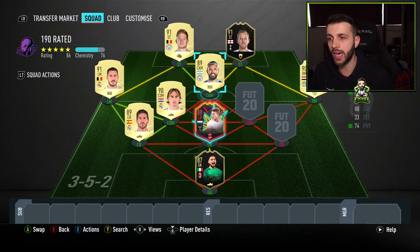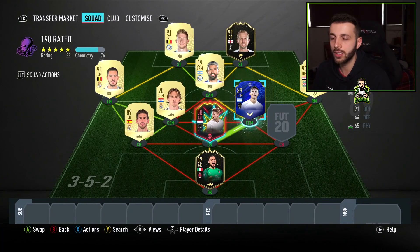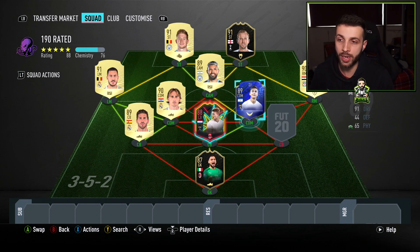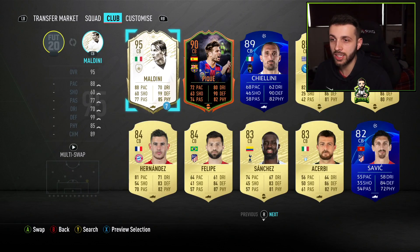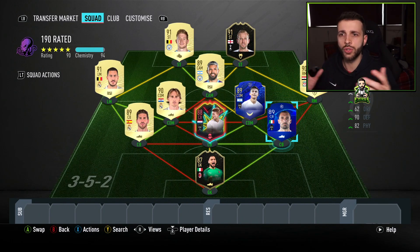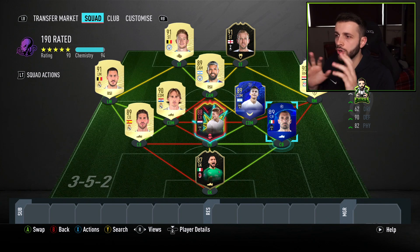We also need to get a little bit of chemistry with Aguero. So we're going to go for an 89-rated Dybala — you can get an informed version or the Team of the Year nominees card, whichever is cheapest on the market. These cards come in at about 50,000 to 60,000 coins. For the right centre-back, it's always going to end up with a Bonucci or a Chiellini — so obviously we're going for 90-rated, and we pick Chiellini. We've now got a 90 rating overall.